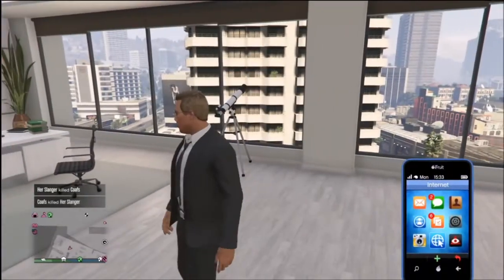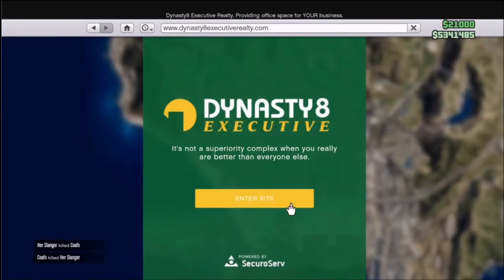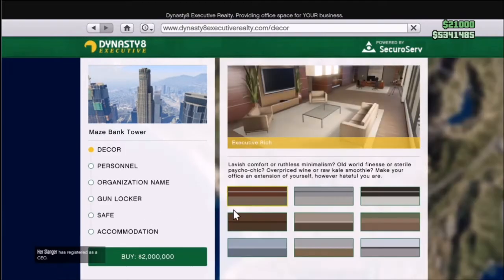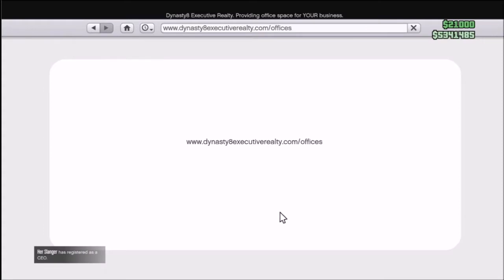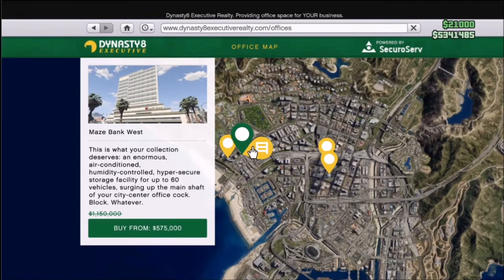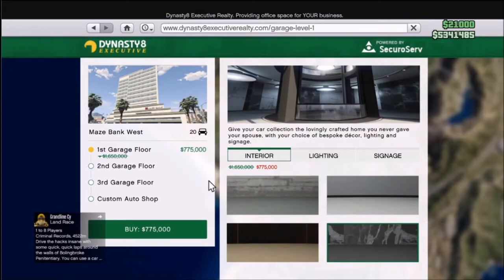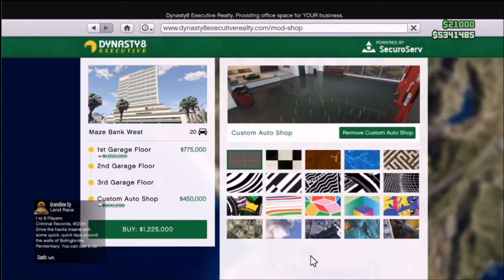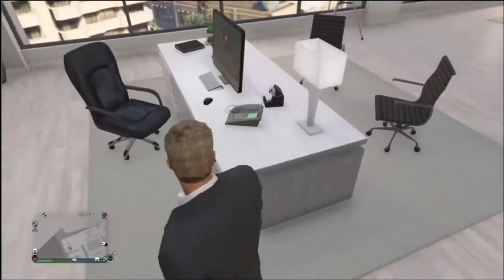First off, we're going to have a very nice discount on the CEO offices, CEO renovations, and CEO garages. As you can see, it's 50% off for the office and every single customization option is also 50% off. It's 50% off for the garage, 50% off all the interior decorations, and 50% off the custom auto shop. I definitely recommend buying this garage if you don't already own one. I'm going to go ahead and purchase one in a few days.